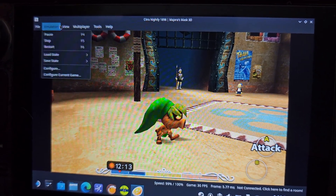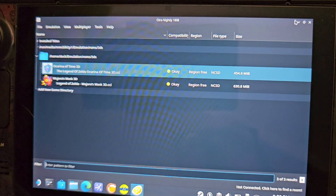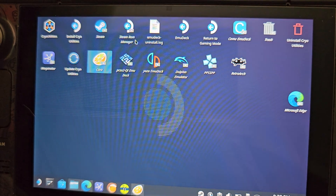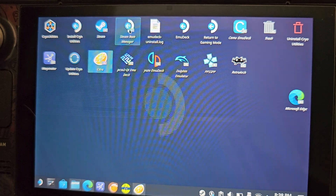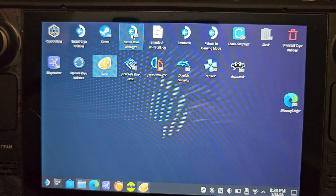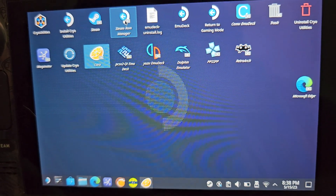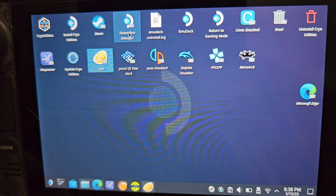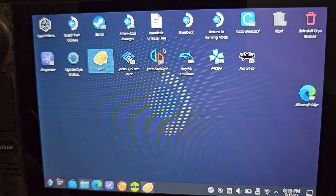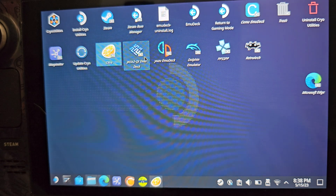One of the things I'd call a requirement is having Cairo Utilities installed as well as Steam ROM Manager. They make things significantly easier, especially if you're new to this. Steam ROM Manager basically puts everything on the Steam Deck for you.